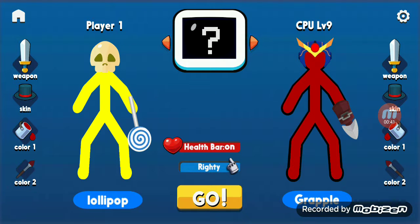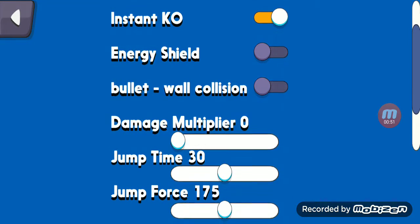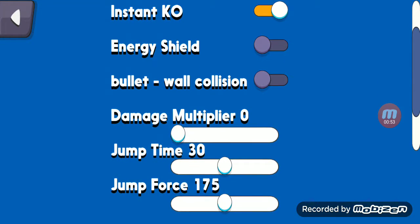But yeah, so you go to this little settings thing — not the one that says 9, it'll probably say 6 with you — but yeah, this little white settings thing. Then you go down to the bottom, you might see the damage multiplier, you turn it down a bit, and voila!